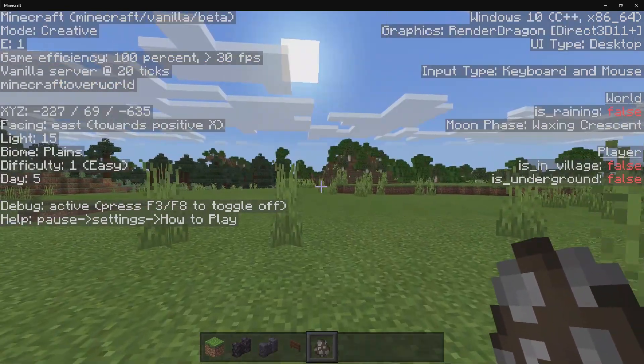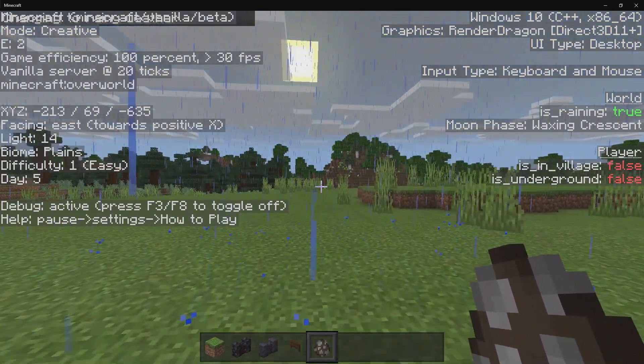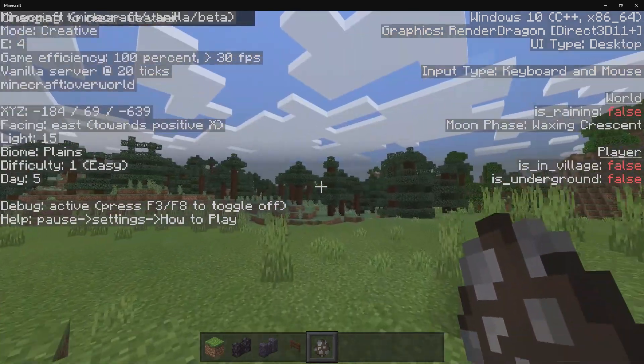So, is it raining? It's going to switch to true or false. Let's say I switch the weather to rain — I'm going to do that right now, and now it says true because it is raining inside your world. If I switch back over to clear, then any moment now it should change to false. There we go.